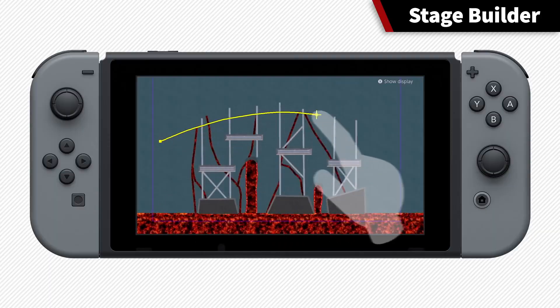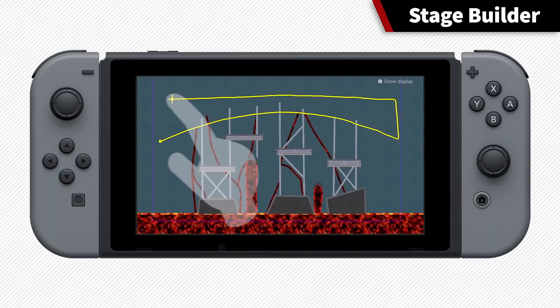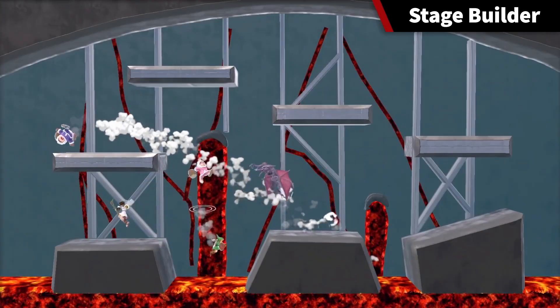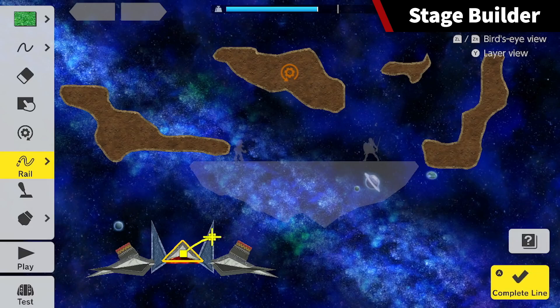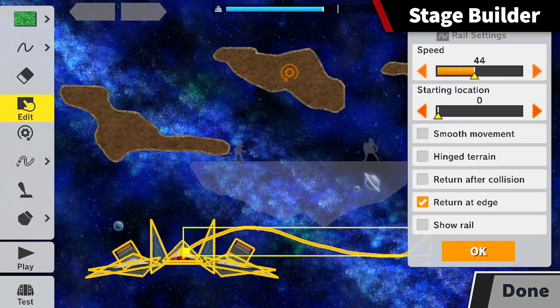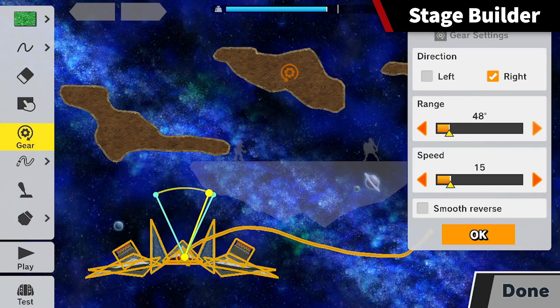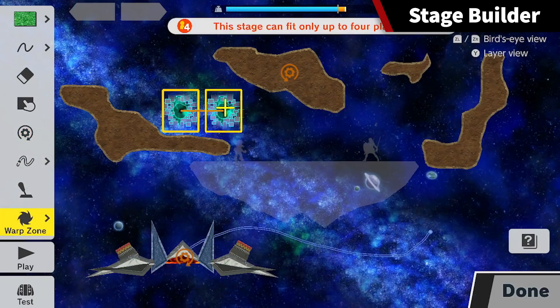In handheld mode, you can freely draw using the touch screen. Create moving platforms, spinning platforms, whatever strikes you. There are even new stage elements to choose from.